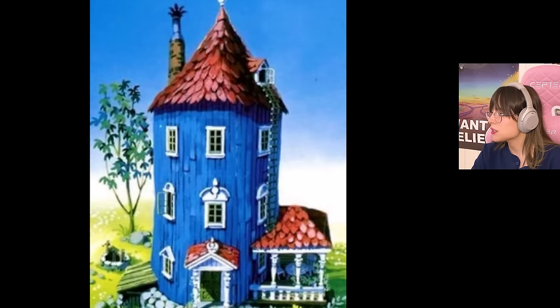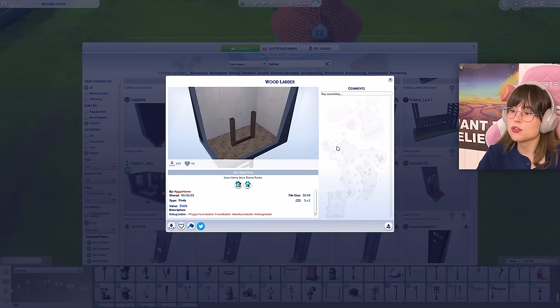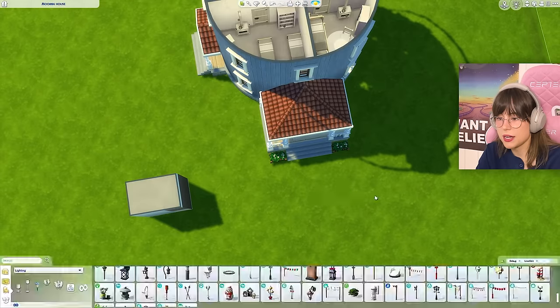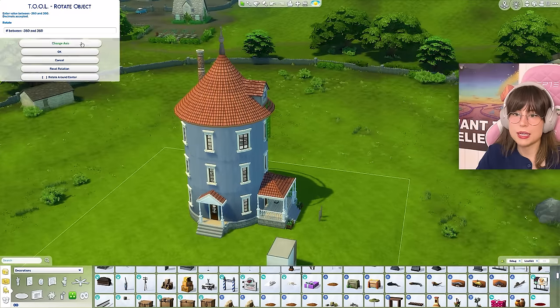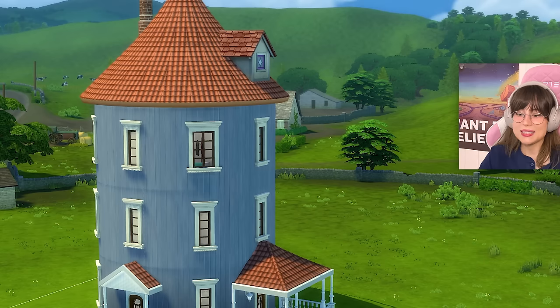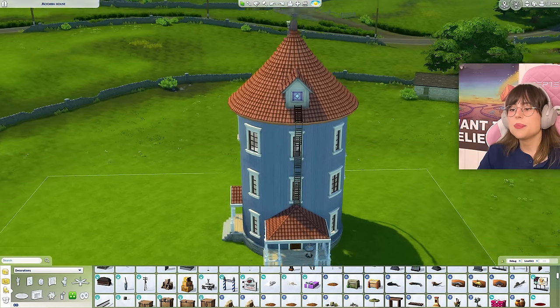Looking at the reference picture, there's a little ladder that goes from Moomin's bedroom down onto that booth, so I need to make a ladder. The best thing to do is put in the ladder from debug. I'm going to take this ladder, raise it up to high heavens, rotate it, elevate it a bit more, rotate it again — that's going to be fun for me, really fun. Alright, I have put up my ladders — pretty happy with that, a little stiff in the corners, but here it is.